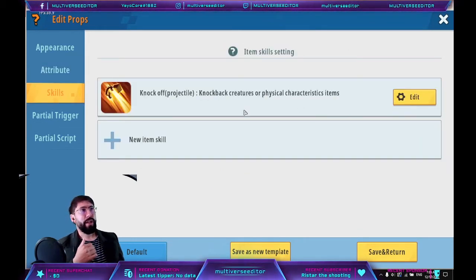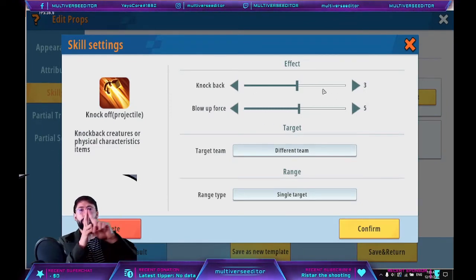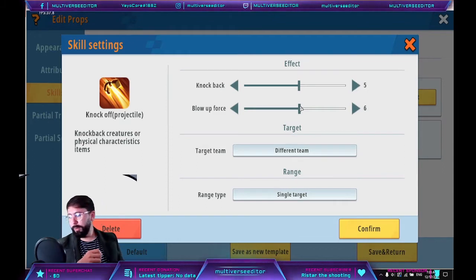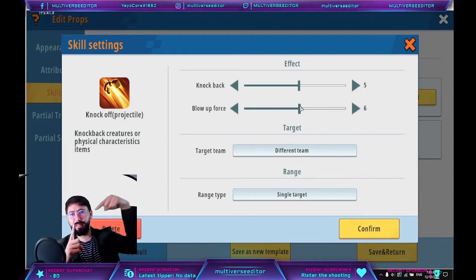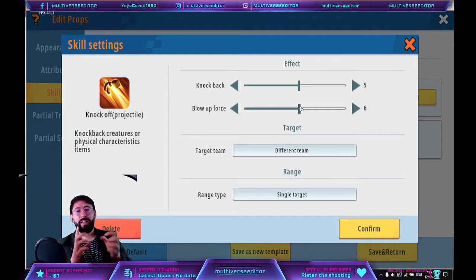For skills, add a new item skill: knockback projectile. This pushes players. 'Knockback force' is how far away it pushes horizontally, and 'blow up force' is how high it launches them. In my case, the values are five for knockback and two for vertical. You can put negative values — a negative value pulls the player toward the direction they were hit from, attracting them rather than pushing them away. Target team is 'different teams', so it only affects enemies, and range type is single target.